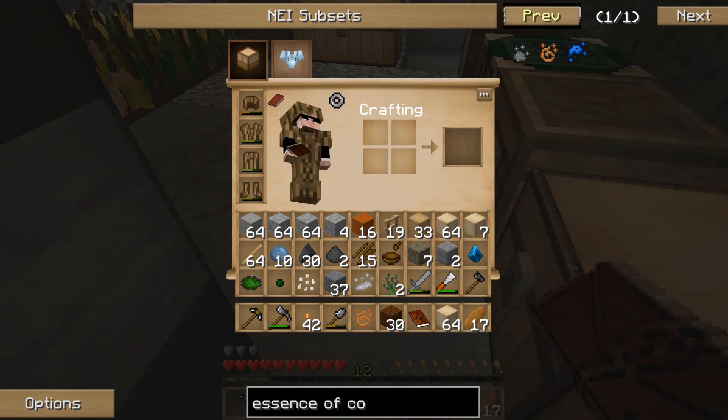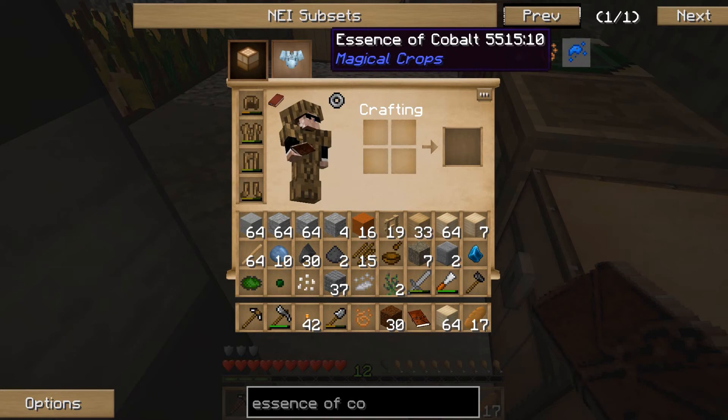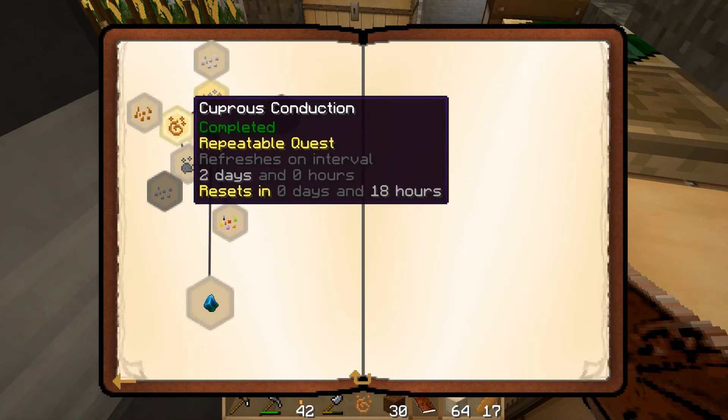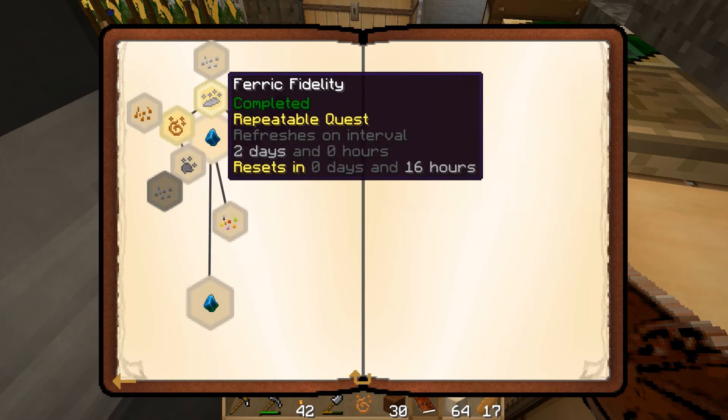Checking essence of copper — there's no NEI recipe for it. The book shows it's a repeatable quest that refreshes every two days, resetting in zero days and 17 hours. Hopefully those are Minecraft days, otherwise it'll be quite a wait before the next episode. Same for the ferric quest no doubt.